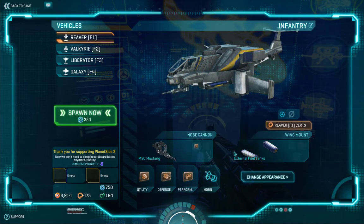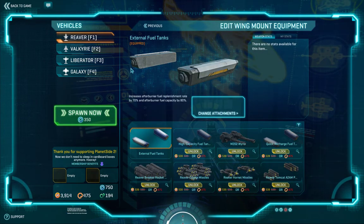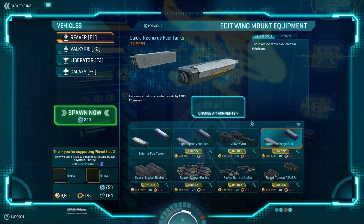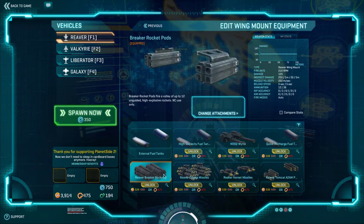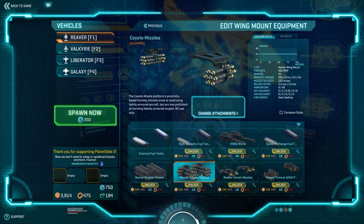This is our secondary weapon — it comes basically with extra fuel tanks for your turbo booster. They have a couple of different kinds of fuel tanks, or you can use your weapons. These are rockets — they're like unguided rockets. The Coyote rockets, when they get close to aircraft, will lock onto them.